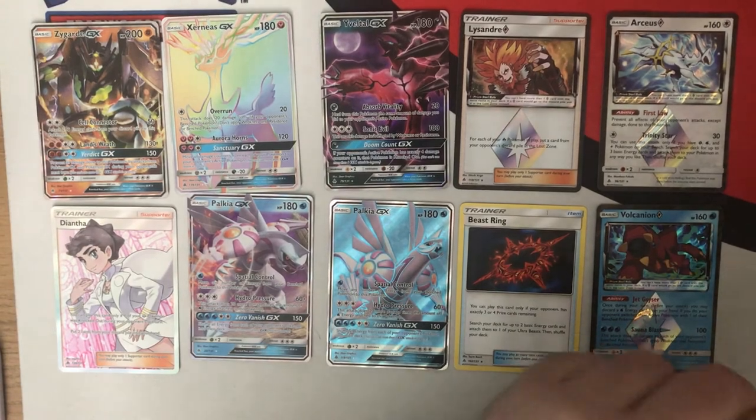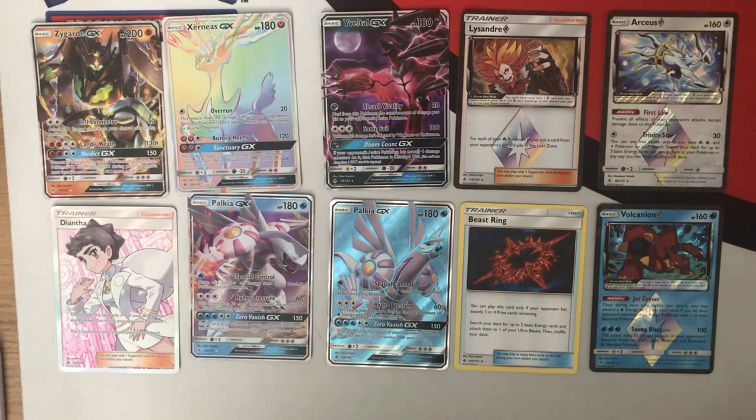As you can see guys, some absolutely awesome pulls — really really pleased with what came out of this box. Going for Naganadel and Ultra Necrozma, didn't get them. But there is some awesome stuff that I did pull, and some great trainers as well coming out. Thank you guys very much for watching. If you enjoyed it, make sure you leave a comment, like the video, and please subscribe to the channel. We've got tons more Forbidden Light openings, deck profiles, matches, all kind of things coming up over the next few weeks to do with the brand new set. You can find us on Facebook, Twitter, Instagram, all the usual places. Thank you very much again for watching — I'll speak to you next time. Goodbye.